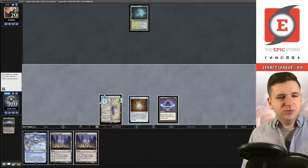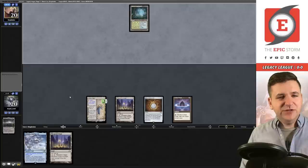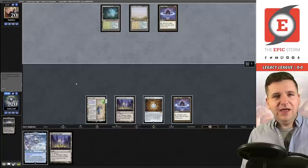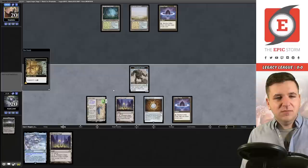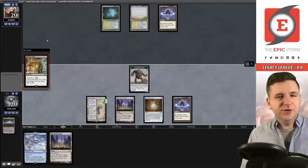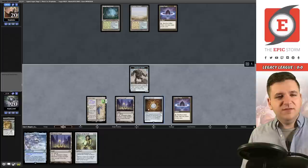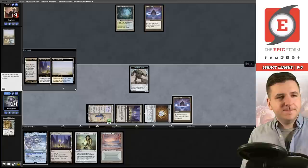We auto-yield to the Saga ability and draw another Stage. I wonder if I'm supposed to copy with Stage or make a Construct — I think make a Construct and then copy it before it would die. Opponent might be on Anurag Das High Tide Cat deck. Profane Tutor resolves. I could grab Chalice and bank on the artifacts winning. I like the idea of grabbing Chalice here — draw, the Saga triggers, and we copy the Saga.